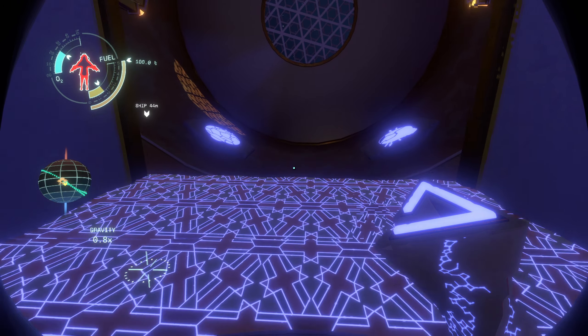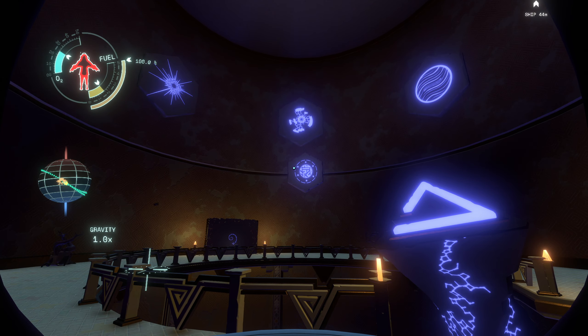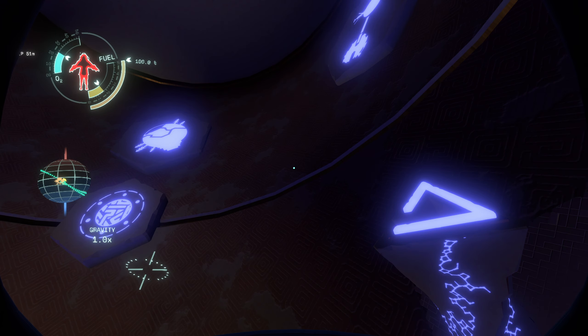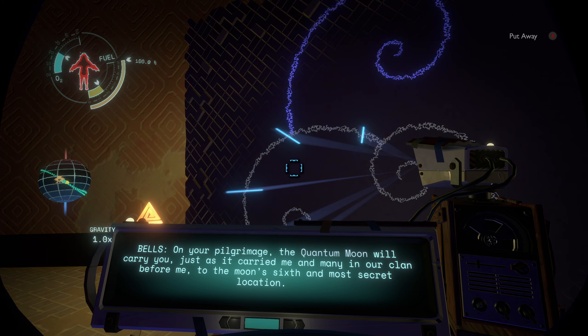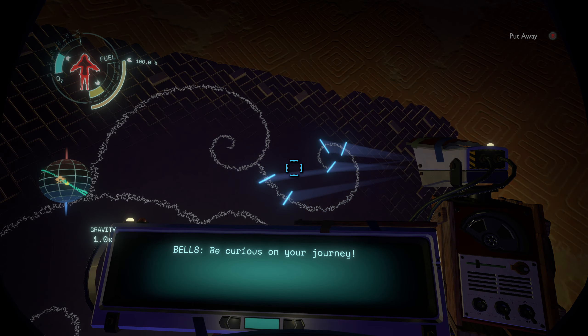That's the quantum moon - one, two, three, four, five, six, seven locations. 'Welcome Solanum - your arrival here means you've completed your preparations on Giant's Deep and are ready to depart for the quantum moon. On your pilgrimage, the quantum moon will carry you, just as it carried me and many in our clan before me, to the moon's sixth and most secret location.'